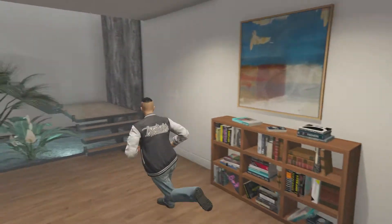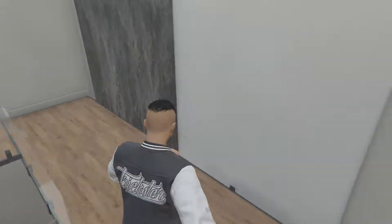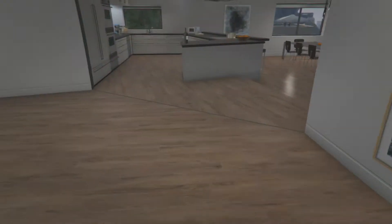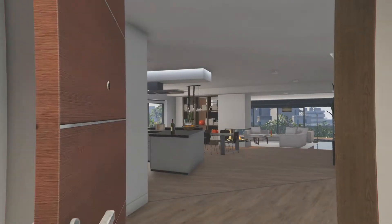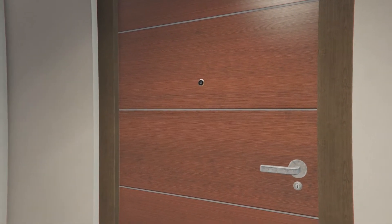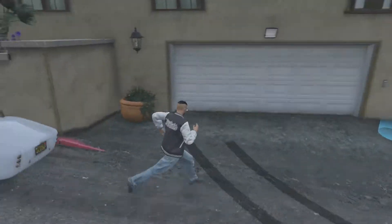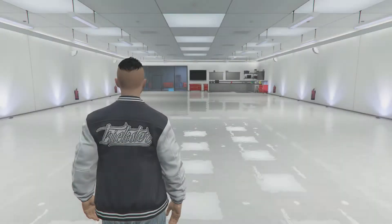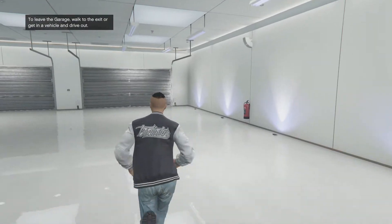One disappointing thing about the garages is that you have to manually go outside and then enter the garage by itself. Like look, I'll show you — when I enter here it doesn't give me the option to enter my garage directly. I have to exit the apartment. That's probably one of the biggest downsides of these stilt apartments, and for $800,000 it's really not worth it. I'd just stick with the 10-car garage apartment you already have, unless you want to ball out and have that kind of money.